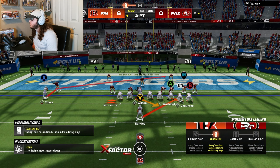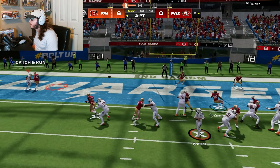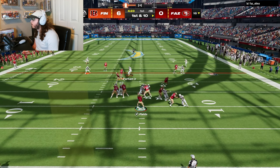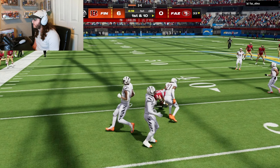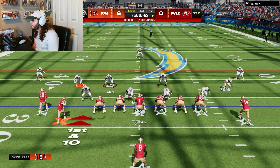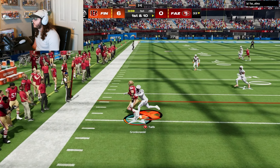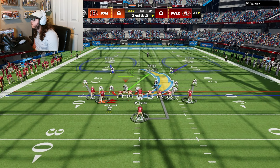We're going for an RPO slam two-point conversion here. We're sending P Willy on a blitz off the bat. He's just being boring throwing five-yard routes — if you throw five-yard routes, I don't care what anyone says, you're boring. We're gonna use our 99 overall P Willy we just got, let's try him out.